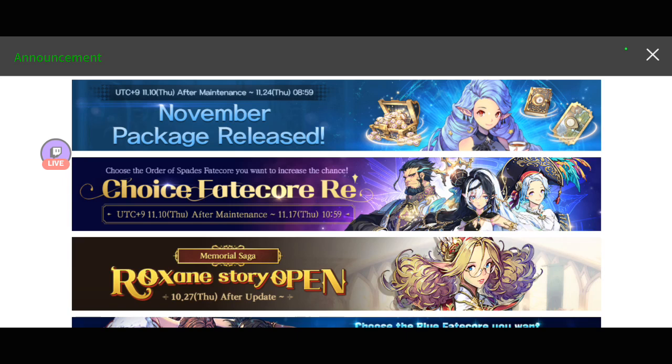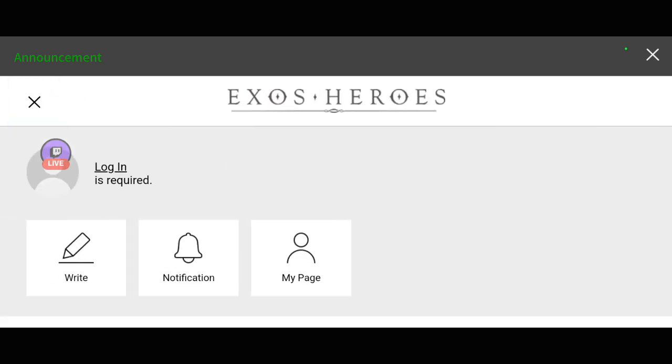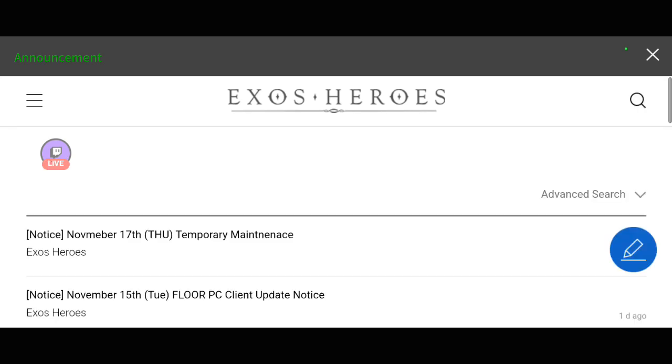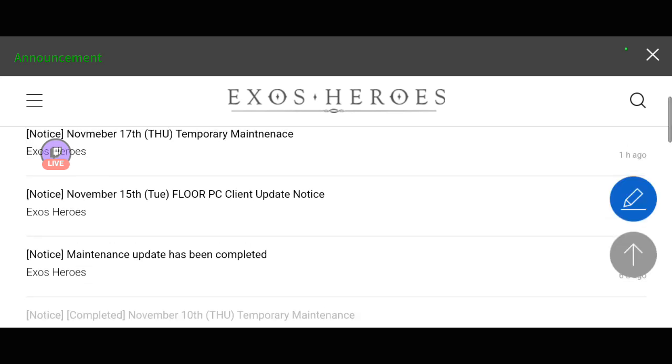Over here in the announcement page, just press any of the banners because I think they didn't update this yet. So you have to press the three lines on the upper left corner of the screen in order to check out the updates. You can press Notices and this will come up. You can see the very first line: November 17th, temporary maintenance — posted just one hour ago.